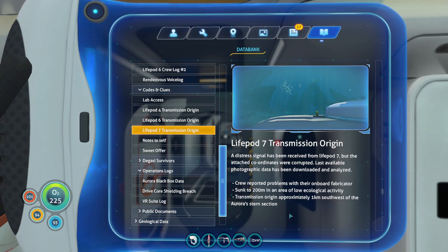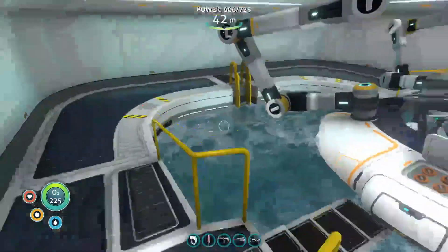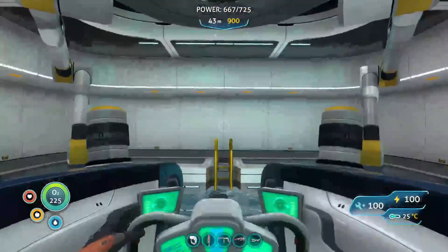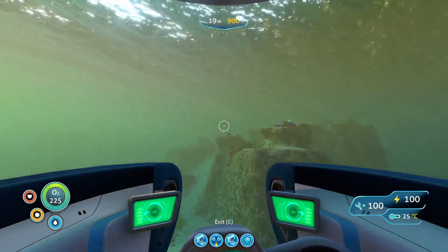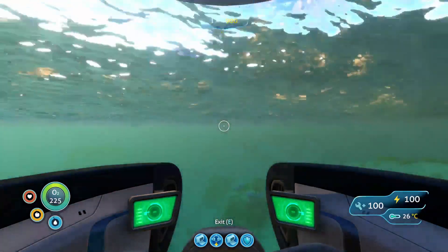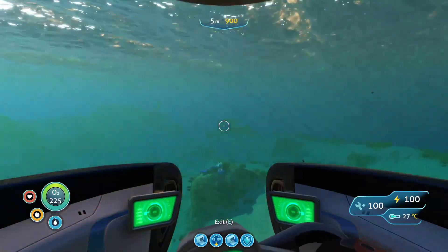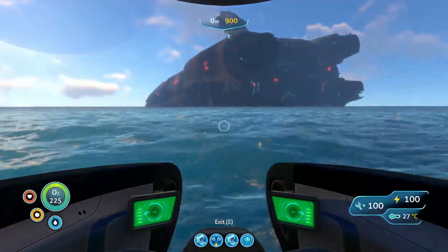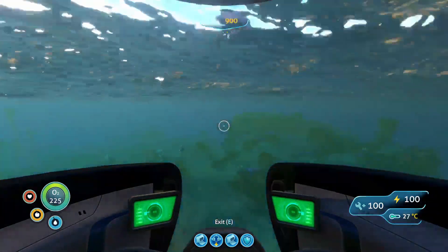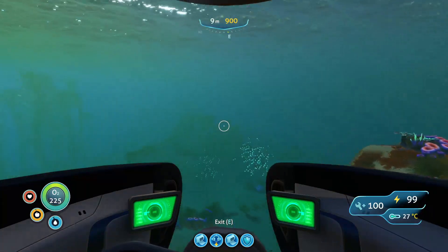200 meters — it's not that far down. Approximately one kilometer southwest of the Aurora's stern section. I think this is a Seamoth type thing. So the ship is this way, south-west is that way. I don't know how far we are from the ship from where we are, but I think we'll go to the stern, point southwest, and just bash on until we find it.